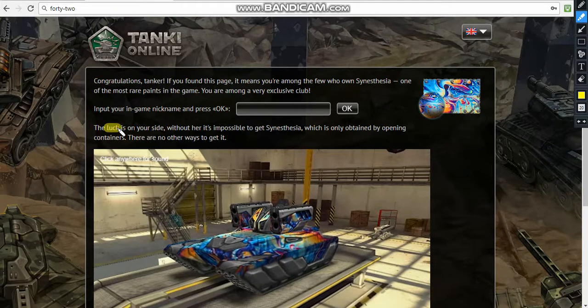So it says 'the luck is in your side' - we're gonna highlight that. So that means that if you enter the code, you have luck, you are lucky. But without that luck that I mentioned, it's impossible to get synesthesia paint. So if you haven't entered the code, I think for you it's impossible to get a paint from containers or something.